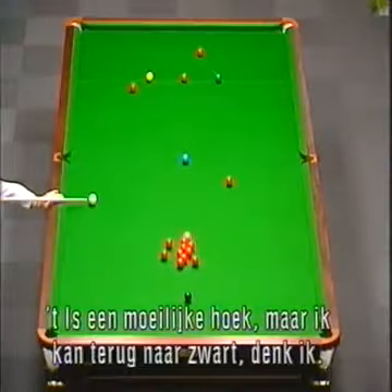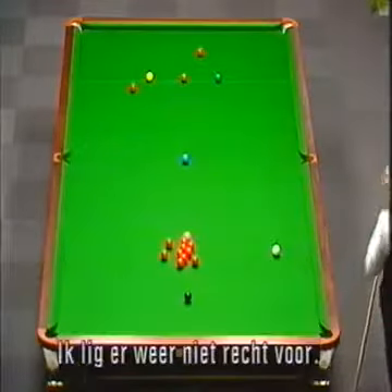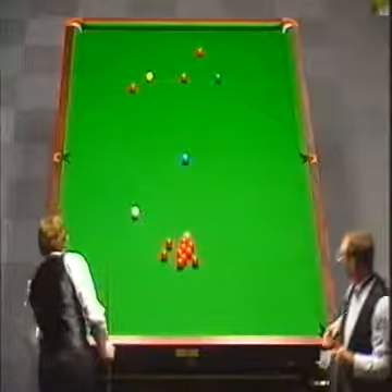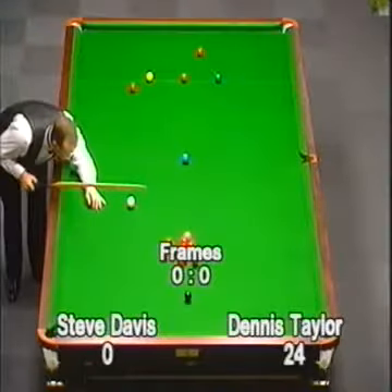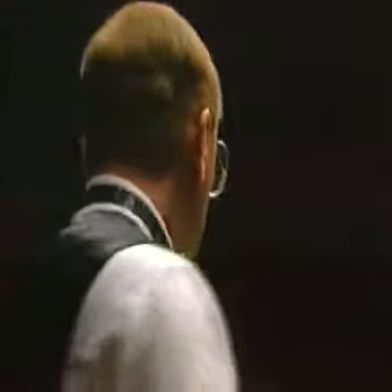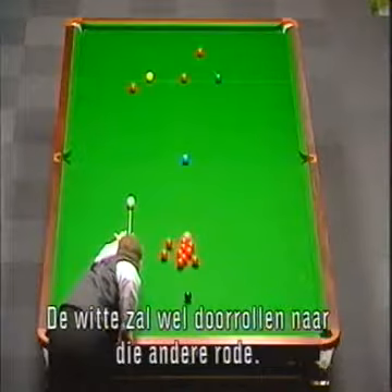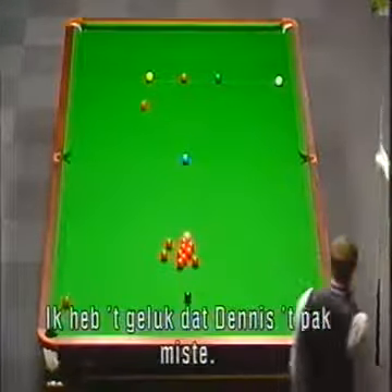I've got a slight angle - I'll have to force this but I can get back to the black. I've got an angle again on the black - play the white off the top cushion and try to get the cannon onto that red again. Just missed it again, that was a bit unfortunate. All the reds are blocking each other; there's a possibility of a plant there, so I'm going to have a go with that red near the yellow. I'm not too sure where the white's going to go - I'll probably cannon into that other red. I was a bit fortunate that Dennis didn't get any cannons on the red up the top.